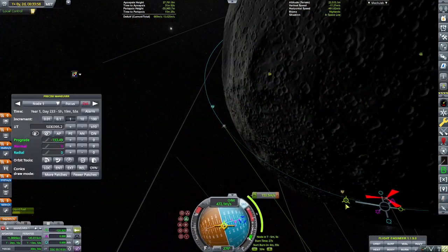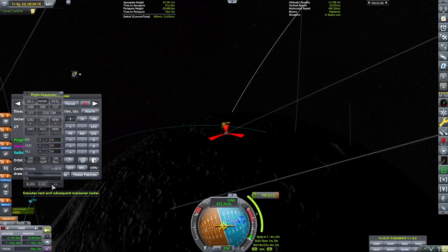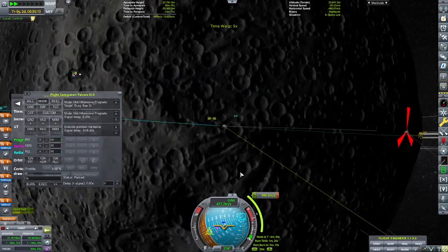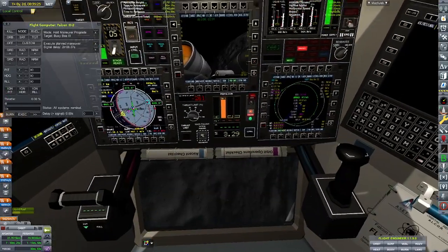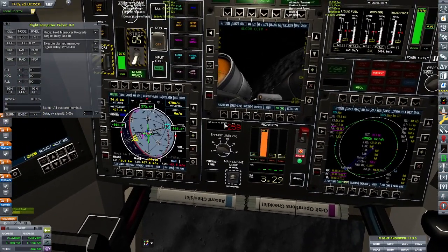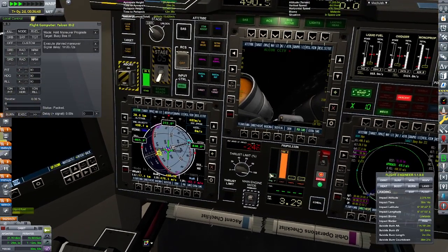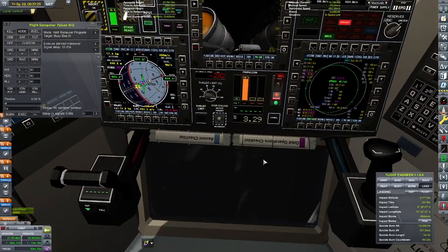We are going to rendezvous with the Busy Bee 3, which is unfortunately orbiting on the dark side of the Mun. We're either going to be landing in nighttime or near nighttime, but there's not much we can do since it's just now entering that and it's going to be a long trip before it gets around to the other side. We're running with TAC Life Support, so every minute counts on a mission like this.